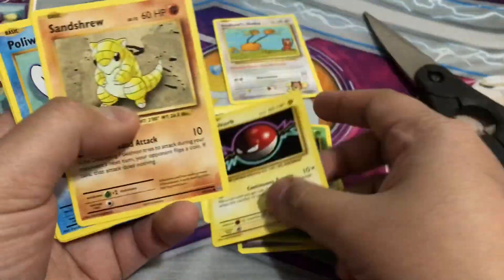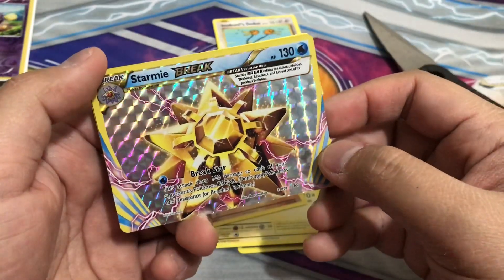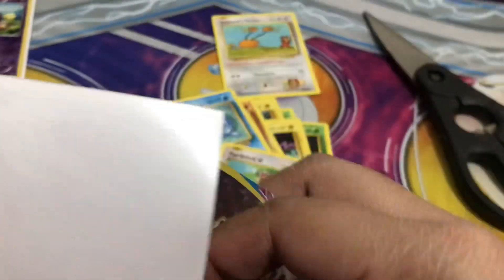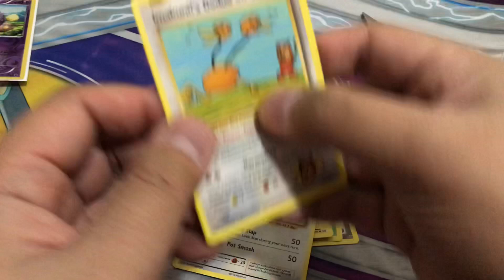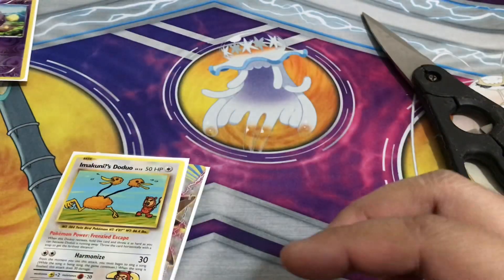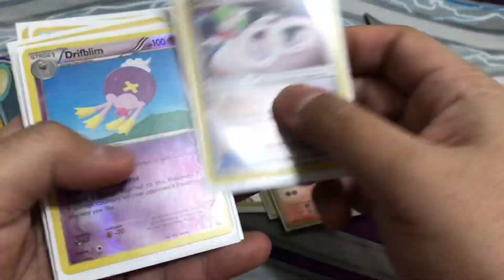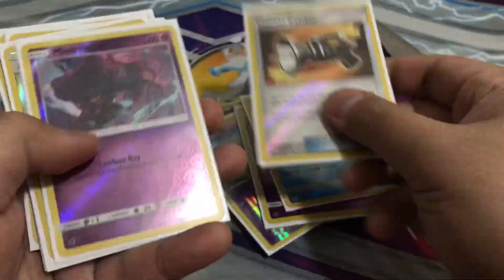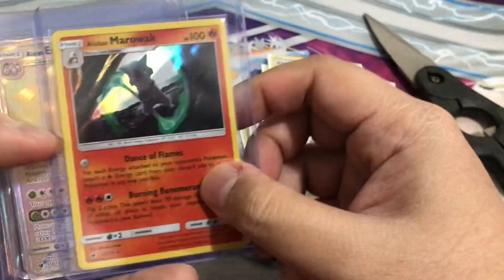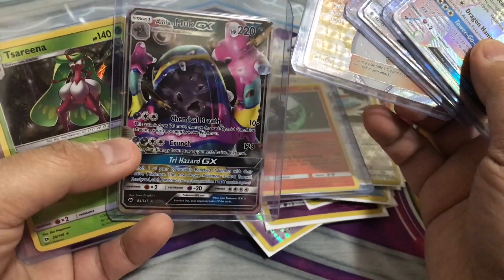Put that in there. Voltorb, Sandshrew, Polywhirl — oh, Brakestop me! Brake. I don't know why not a lot of people likes breaks — I mean, they're cool. Farfetch'd is the rare, and this one's here, here, and this one here. Overall not bad — got the secret rare, got the breaks, got the reverse holows right here, and then the hits basically.